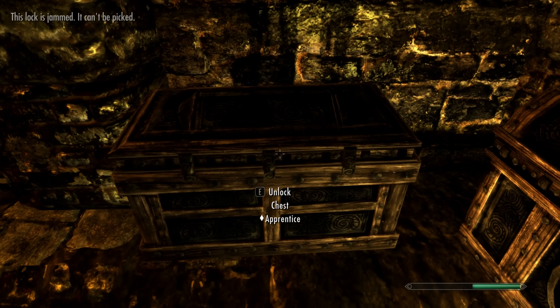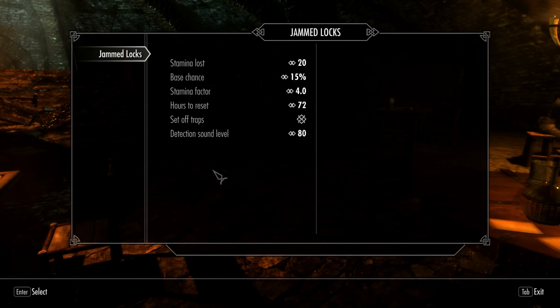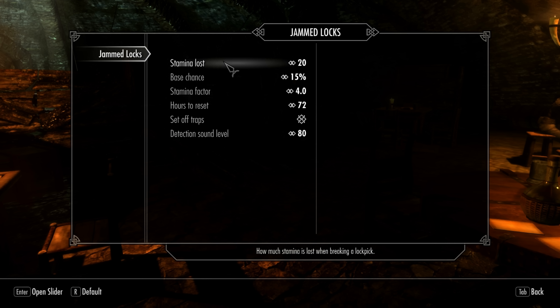Let's get a little more in depth on how this mod actually works. When you break a lockpick with Jammed Locks installed, you will lose a certain amount of stamina. Stamina is important because it partly determines your chance of jamming a lock. You can set the amount of stamina you lose per broken lockpick in the MCM.